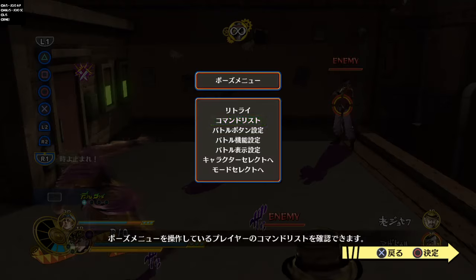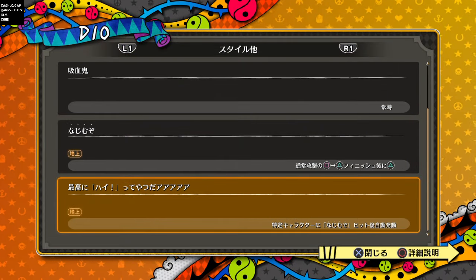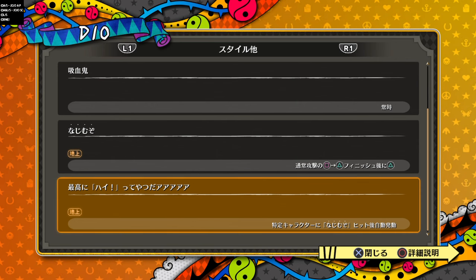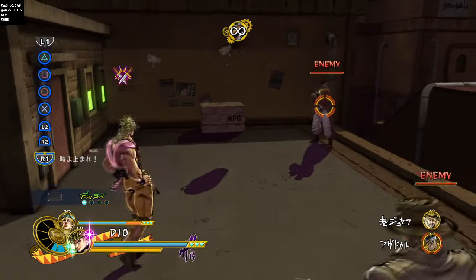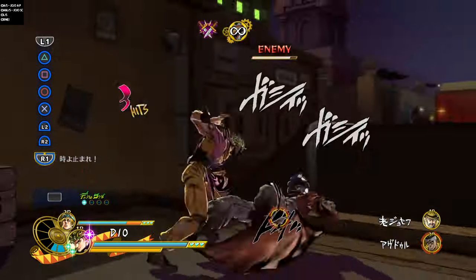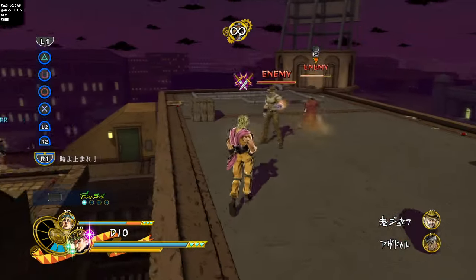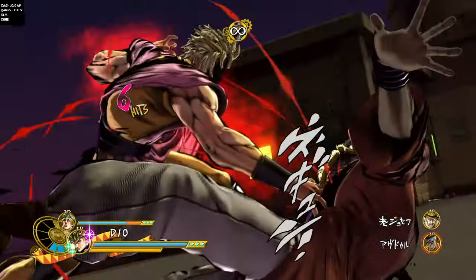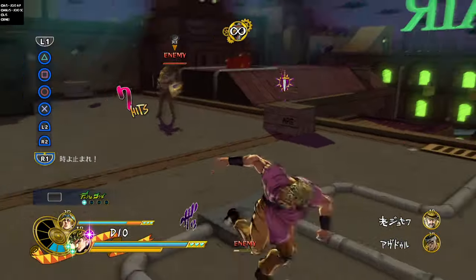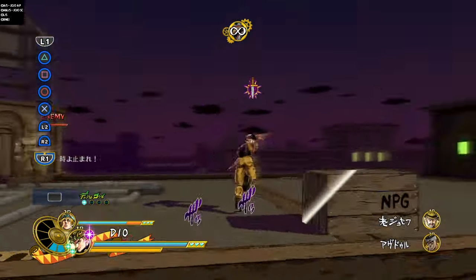It's kind of weird because the game doesn't explain how to do priority time stop — it doesn't tell you that if you drain a certain amount of blood, you will take priority. So if I drain Avdol's blood, I now have one stack. If I'm damaged, my health will slowly regenerate, but it lasts a very short time. Draining again gives two stacks, and draining a third time will allow me to do a priority time stop.